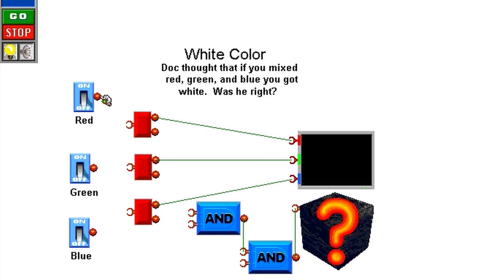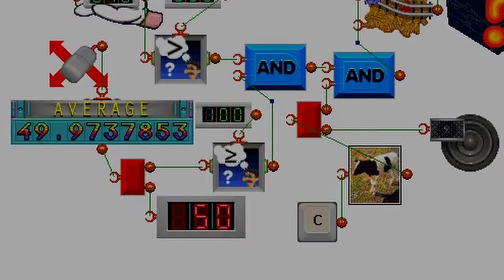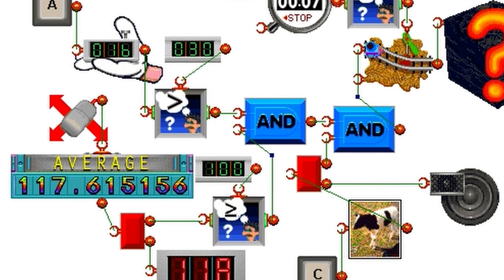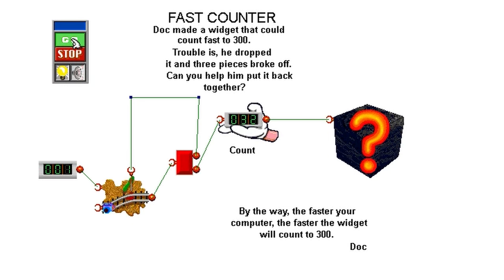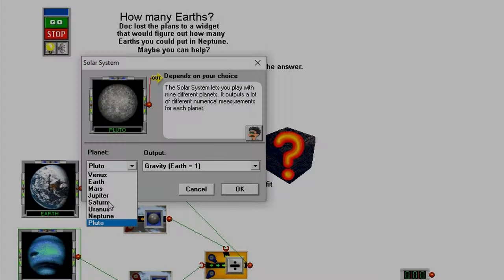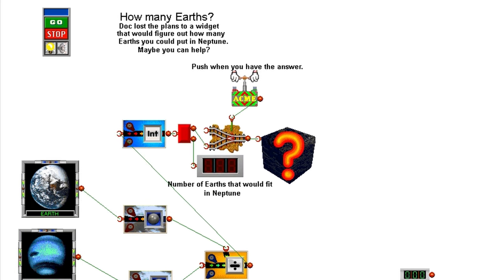Widget Workshop is a puzzle game for kids, but not just any kind of puzzle game — it's essentially about programming logic. You wire and set up different elements on a canvas together to achieve a desired outcome, such as turning on a lightbulb or calculating a value. I didn't recognize it at the time being like seven and all, but this is in fact some high-level computer science stuff. Concepts like loops, counters, Boolean logic, functions, inputs and outputs — even the ability to drill down on a given logical shape and set various properties to make it function differently.